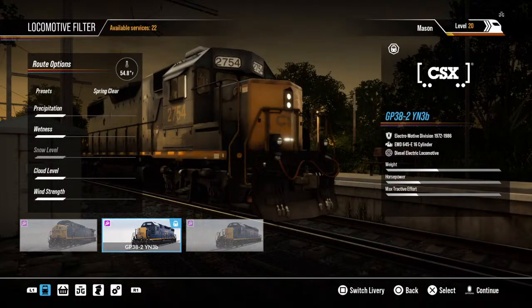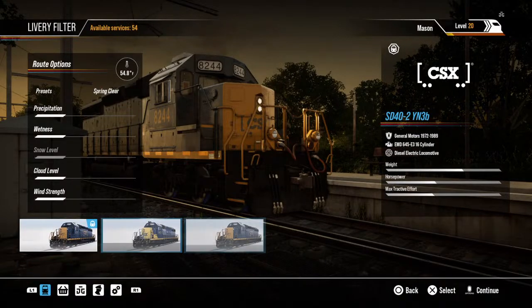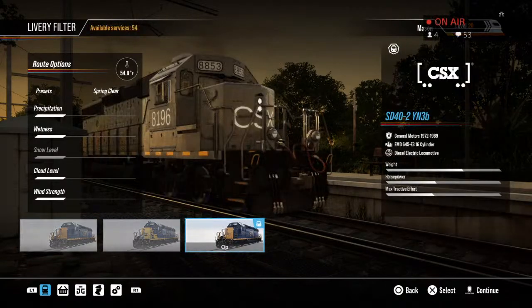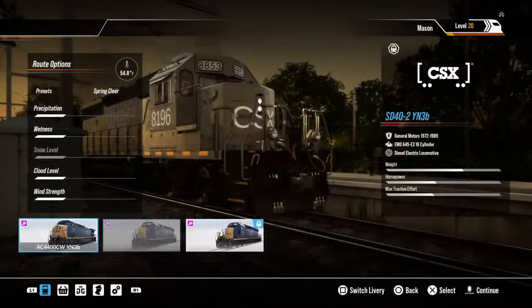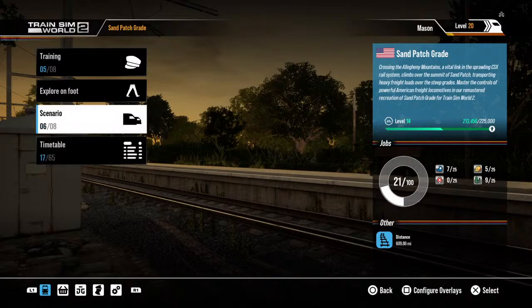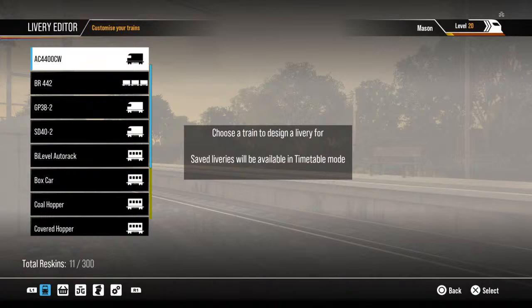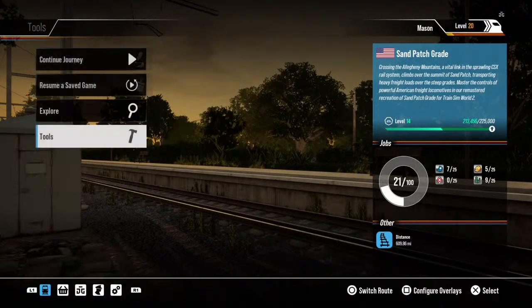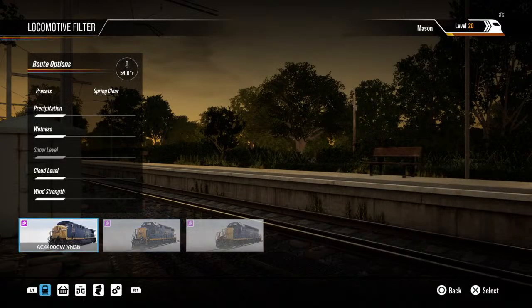Do I have a GP38 skin? I do have a Seaboard. Let's go ahead and get right up on the Conrail units. Actually, I'm going to go ahead and show off the Canadian National that we've just made.